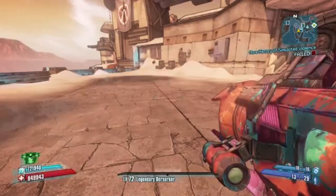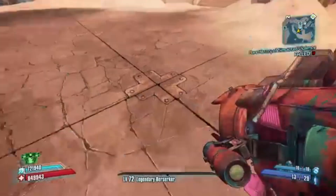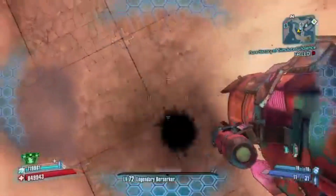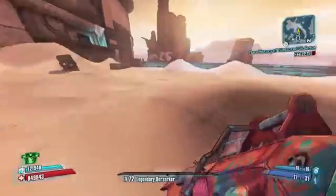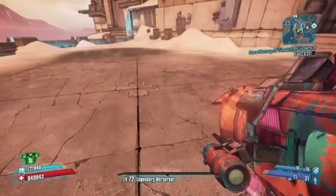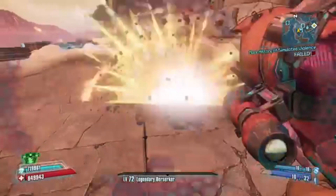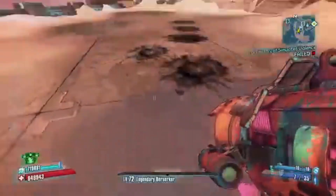I've been using the double shot trick for Rocket Jump Salvador, and I just finished getting all my characters to OP8 recently. Anyway, back to the main topic — you're trying to learn how to essentially shoot your weapon twice, and basically every single gun in the game can do this. What you want to do is hold down the fire button, press reload, and then hit melee.